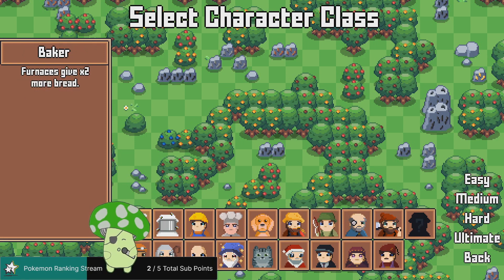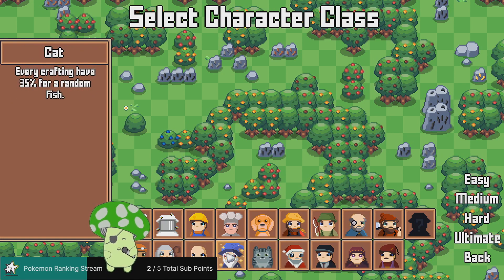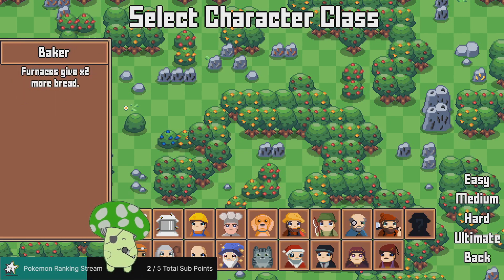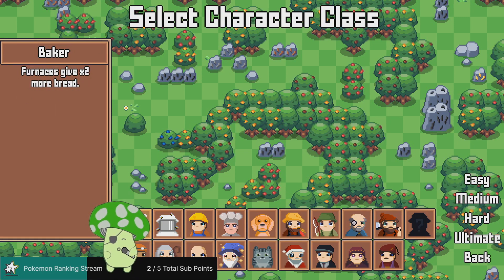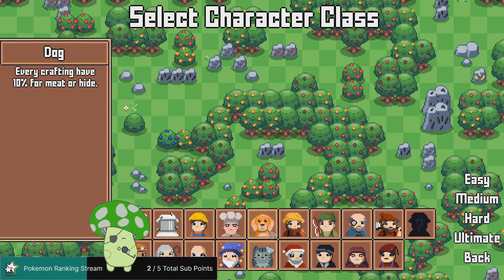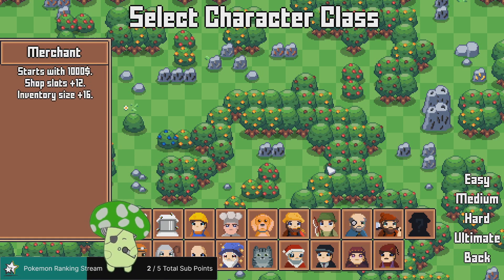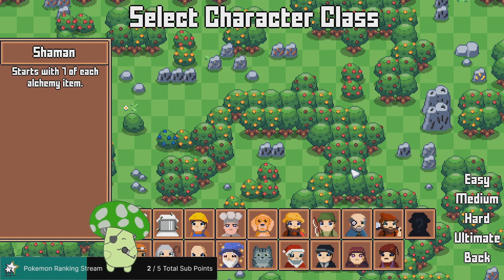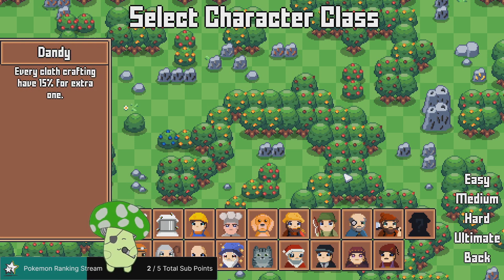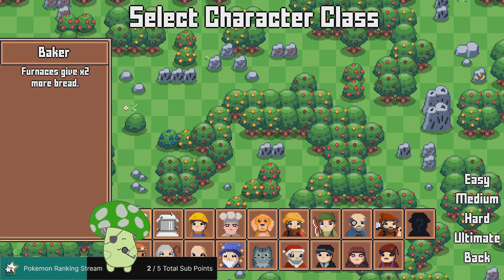There are so many classes: Baker, Beekeeper, Builder, Cook, Dog, Farmer, Fisherman. This might replace Rotato for a little bit because there's so much here. Baker - furnaces give double the bread. Dog - every craft has 10% chance for fish or hide. Cat - every craft has 35% chance for a random fish. The merchant starts with a thousand more inventory and shop slots. The shaman starts with seven of each alchemy item. Let's go with the Baker on medium.